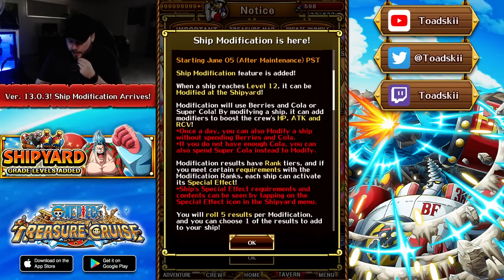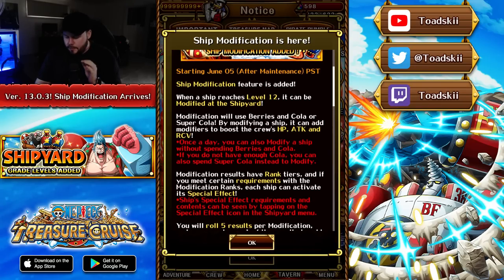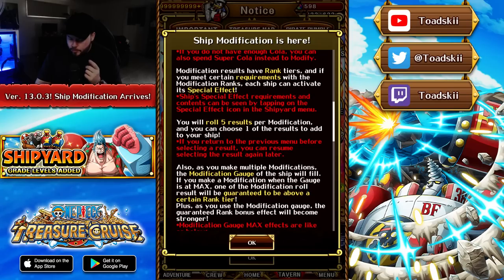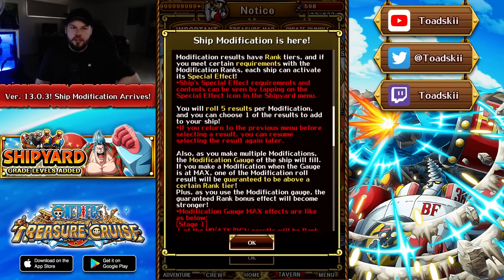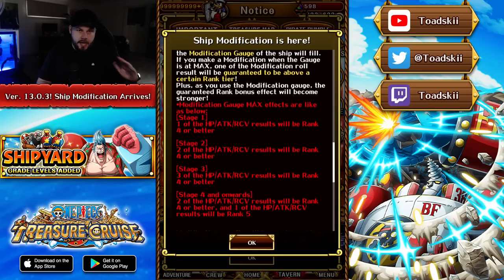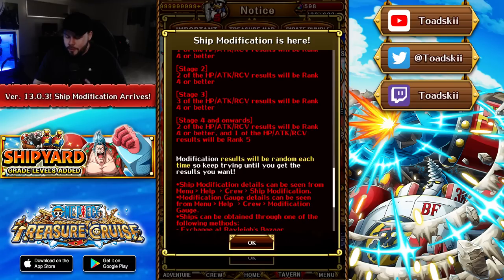Modification results have rank tiers, and if you meet certain requirements with the modified ranks, each ship can activate its special effect. You will roll five results per modification and can choose one of the results to add to the ship. You can make multiple modifications — the modification gauge will fill, and if you modify when the gauge is at max, one of the roll results is guaranteed to be above a certain rank tier.